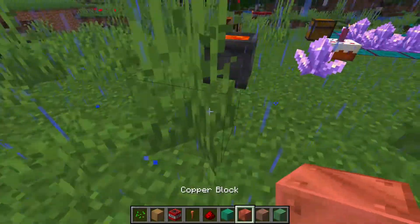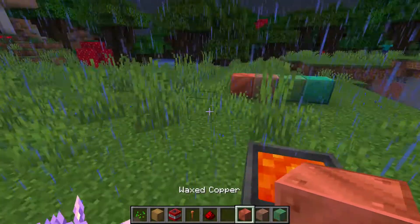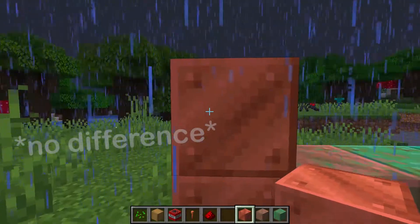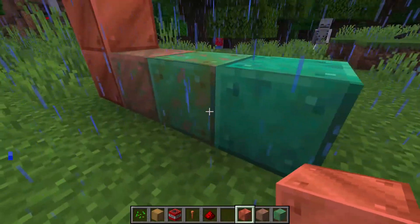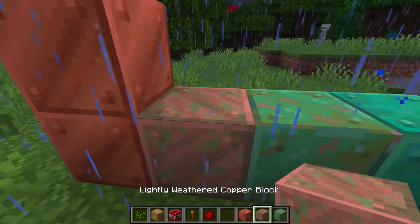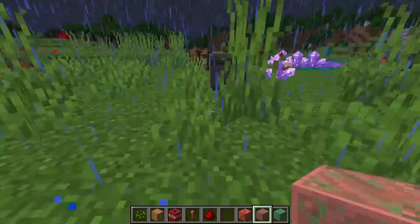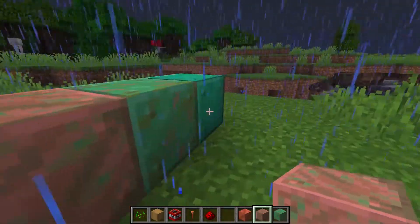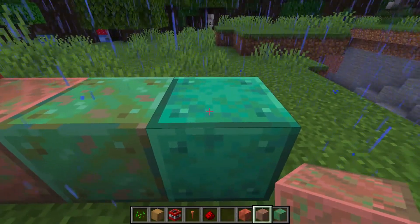The waxed copper blocks will not oxidize. If you put a copper block and honeycomb together, you get waxed copper - this will last forever. Hard to tell the difference, though. You can wax in any of these stages. If you want to keep a color forever, just wax it and it'll stay like that. You can't turn back the time or anything, so you've got to wax it as soon as you get it if you want it to look like this.